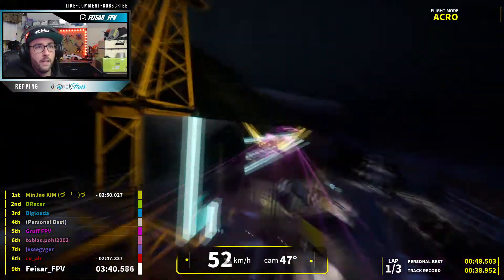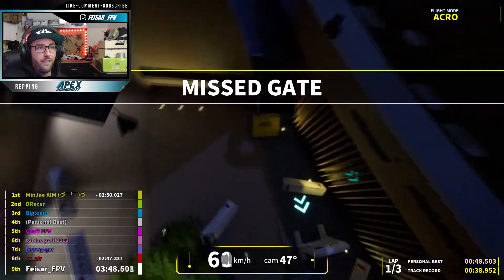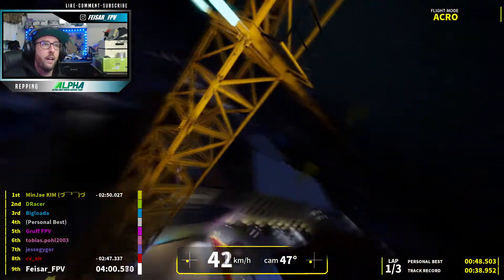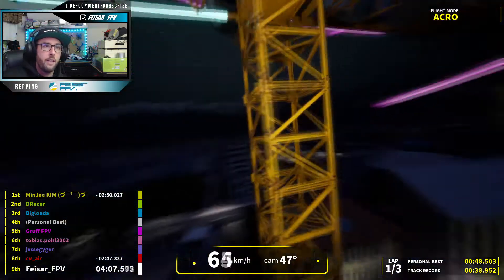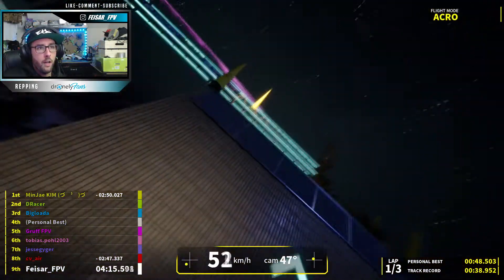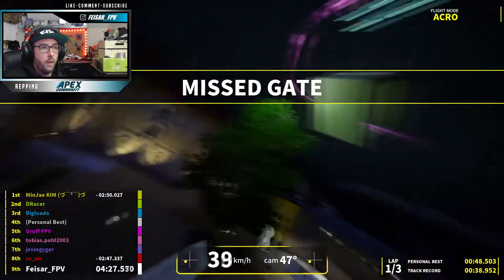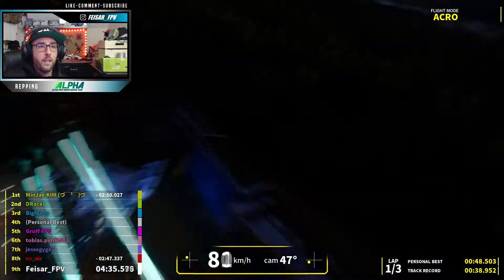I wouldn't worry too much about hitting that little box — the one that normally a person would sit in to control the crane. It's not very well lit up, but if you're coming through here full chat you're unlikely to hit it. Try and clip it close to this little right-angle in the corner — if you come through really close there you're normally pretty good for coming around the other side. Without the rolls, here's what it looks like: you come up and around this section. The rolls are just what gives it the flow, and as we all know, flow state is a big thing not only in freestyle but in racing as well — that's where the time really is.